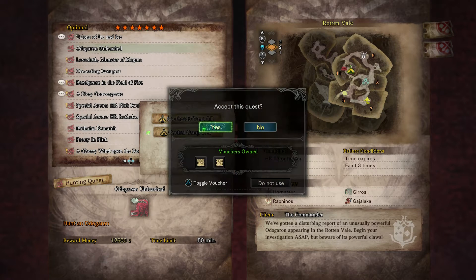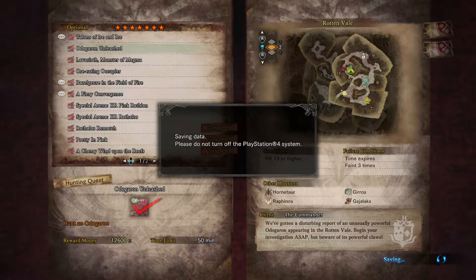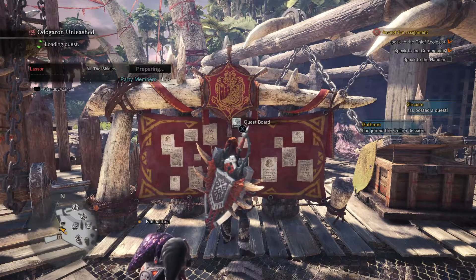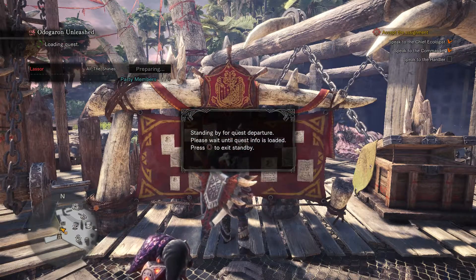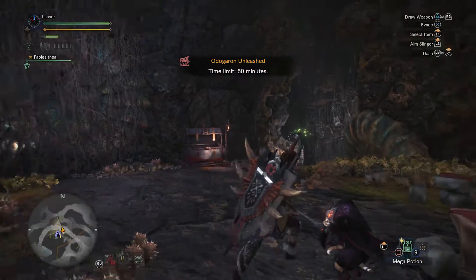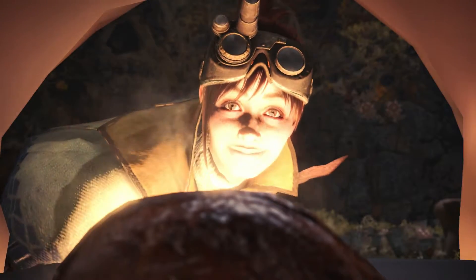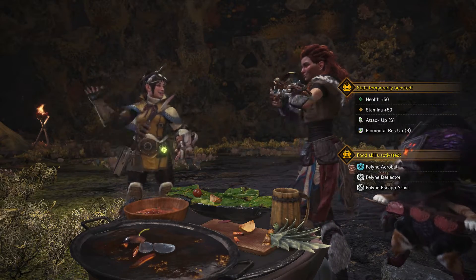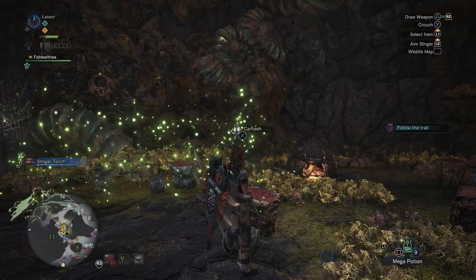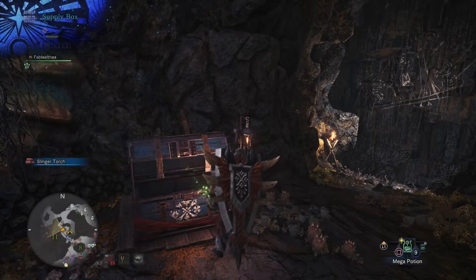Let's go to the central camp. I think I'll actually use a voucher for this one. What do we get this time? Time attack up S and elemental resistance S. Where's the box? There it is. Okay, I'm all set.